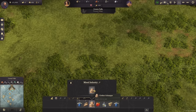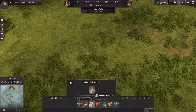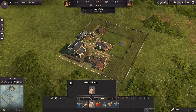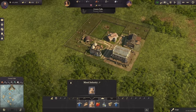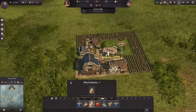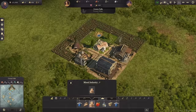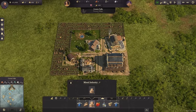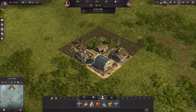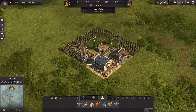Last but not least we have a mixed industry layout. This is probably the one I would personally use the most, because it's easy to plop down and has exactly what I need for my farmers in the early game: work clothes, and schnapps, all in a nice tidy little bundle. It does not take up a lot of room, it's very quick and easy, and honestly it looks kind of cute. A very quick and easy thing to plop down to get yourself going with your farmers and work your way into workers really quickly.